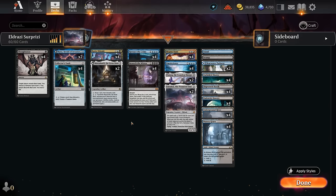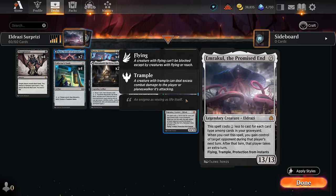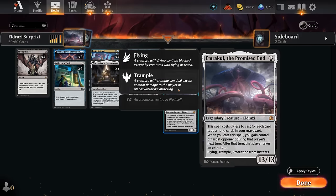Hello and welcome to another Explorer gameplay video. Today we're taking a look at a blue-black Reenact the Crime combo deck nicknamed Eldrazi Surprizi, as we're going to try to cast both Ulamog and Emrakul, potentially in the same turn, all thanks to Omniscience being cheated onto the battlefield using Reenact the Crime — saying we can cast spells from our hand without paying their mana cost.